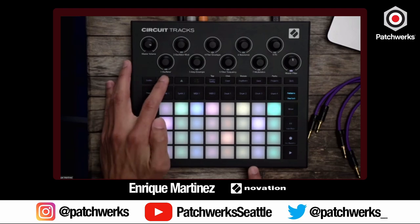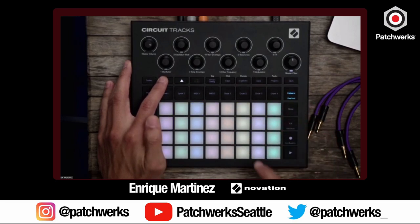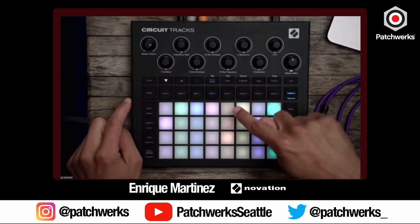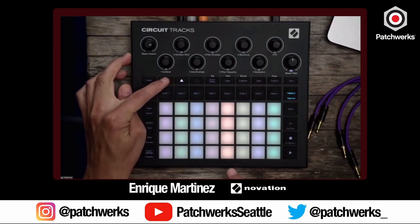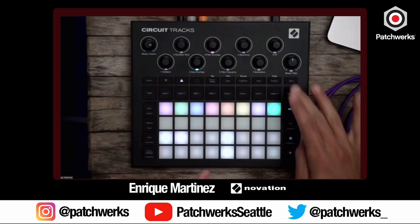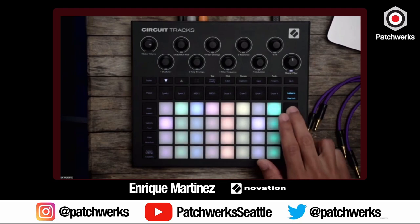You have 32 steps per pattern and 8 patterns per track — it gets pretty inception-like. You can tie drum pattern 1 through 8 together and let that live in a scene, and if you hit it it'll wait and launch that entire long scene. Of course these are all empty patterns in the demo but you get the idea.